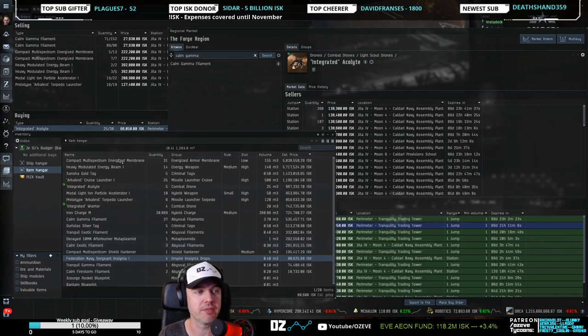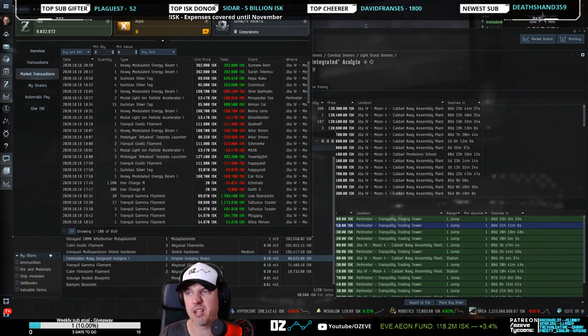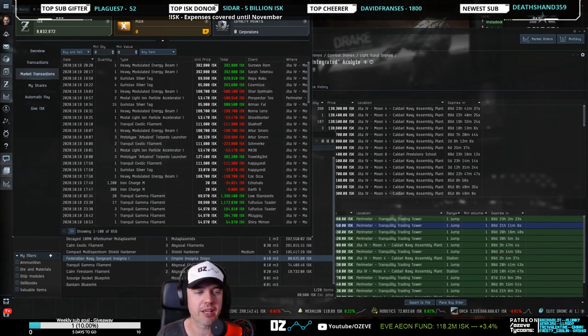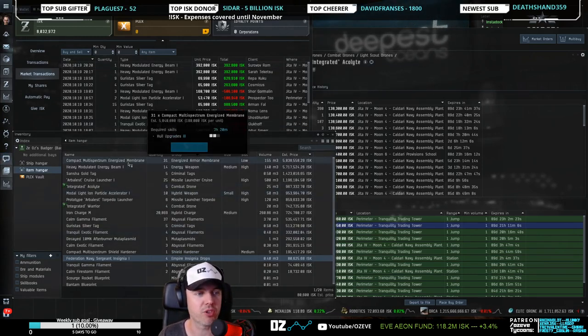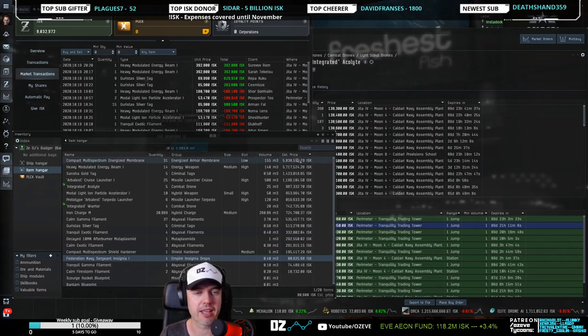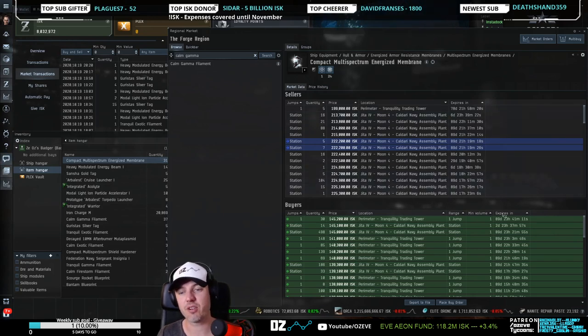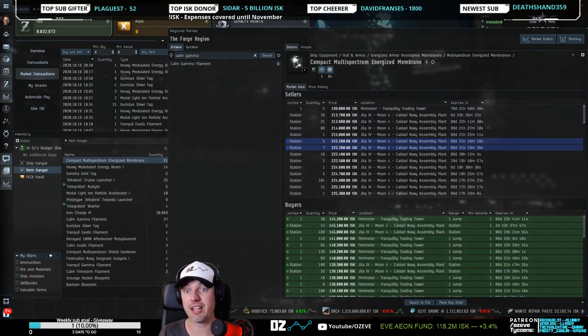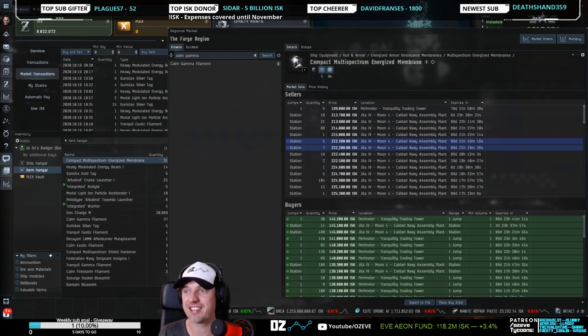What I would do is I would have a look at my wallet. The wallet says I have 8 million. With 8 million, I can put like two or three new buy orders up. If I need more money, I can look at my inventory and sort by estimated price and start putting sell orders up for the biggest items. As I said earlier, compact multi-spectrum energized membrane — it's a great item, but it's very competitive at the moment, also because I showed it on stream two weeks in a row and I told everyone that this is a great item. I think that didn't help.